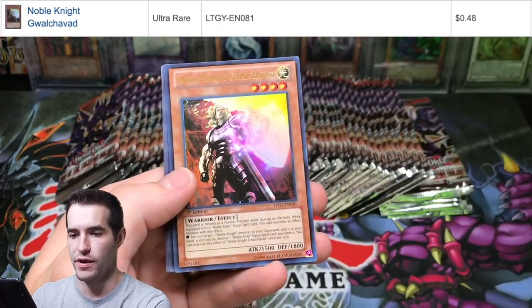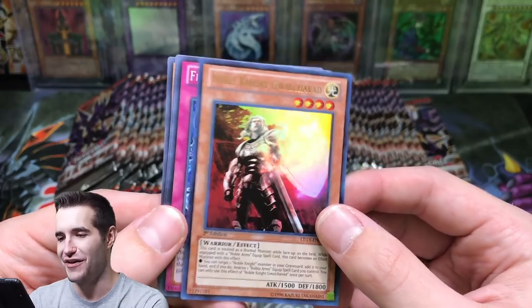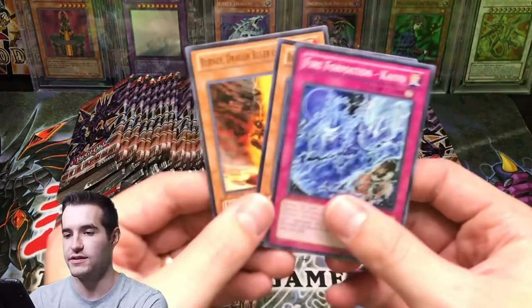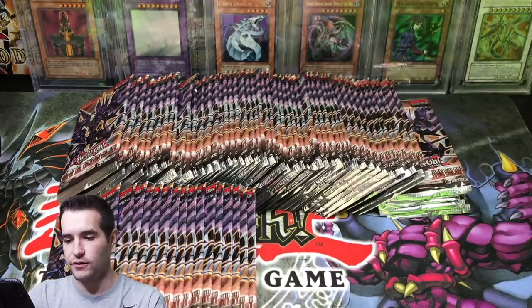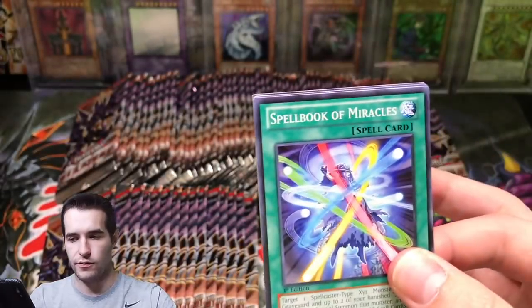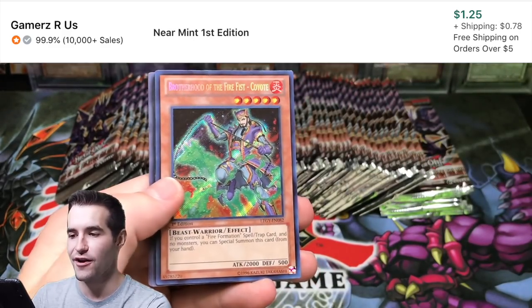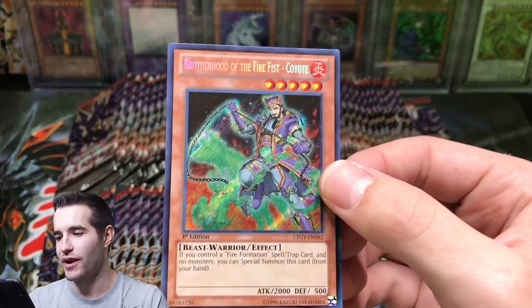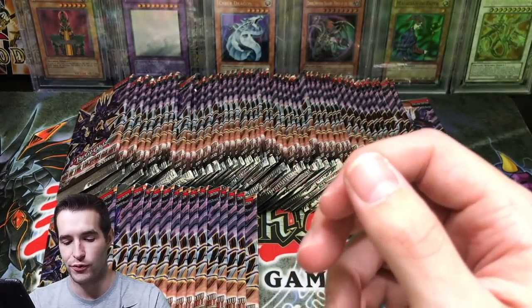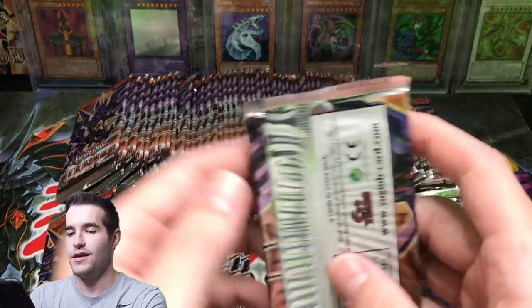Fire Fist, Big Whale - there's the Ultra Rare - Noble Knight Gwalkavad. We're not even like halfway through guys, we have a lot to go, a lot more chances at the Ghost. Brotherhood of the Fire Fist Coyote - got a Secret Rare! Brotherhood of the Fire Fist Coyote - check that out, that is epic. Another big rarity pull. Five now between this - we have two Secrets and three Ultimate Rares. We're on fire! We haven't pulled any of the good Supers or Ultras or really any of the good Secrets or Ultimates, so you gotta pull specific ones for it to be really good.